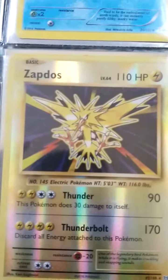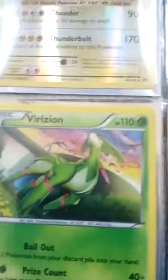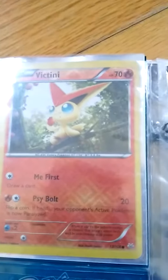Xerneas Holographic, Fake Suicune, Lander's Holographic, Cobalion Reverse Holo, Old School Zapdos Reverse Holo, Fake Arcanine, a Korean Cresselia, Rorisen, a Fake Reverse Holo, a Fake Reverse Holo Deoxys, Zygarde, Holographic Azelf.